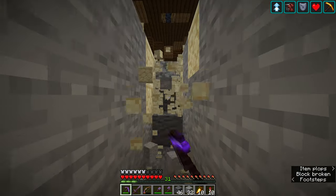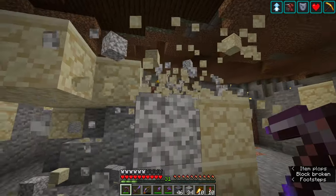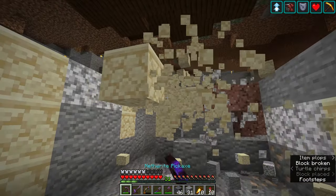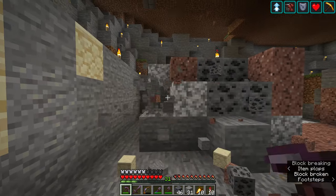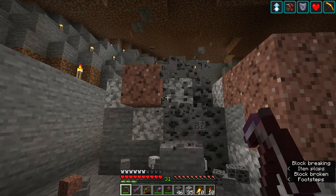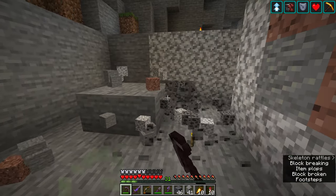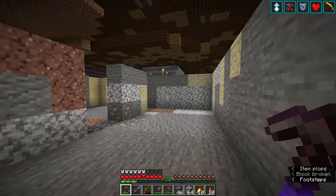I'll open this whole area up because I might want to put bars in between the cells so that it's all sort of see-through, all visible through the whole thing - like a jail that you would find in the strongholds. The strongholds do have those jail cells that are kind of barred off, but they're all combined a little bit. That's a little bit like my inspiration for this, but at the same time I want to make it a little bit more detailed and make it my own.